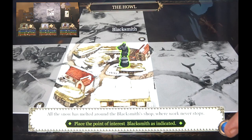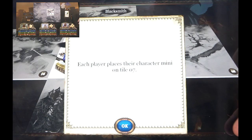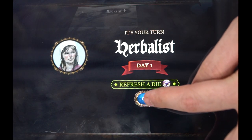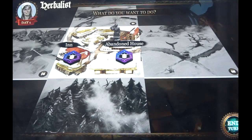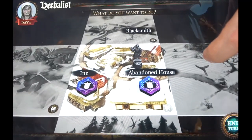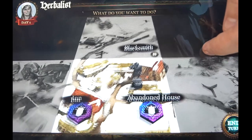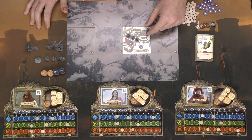The app tells you where to place certain miniatures and events, and where each character's mini goes on their specific tile. It then tells you it's your turn, what day it is, and to refresh a die — meaning take a small die and place it back into your pool. On your turn you can move to a certain adjacent space — up to two spaces per turn — or check out the inn, the abandoned house, or visit the blacksmith, as shown on the board.